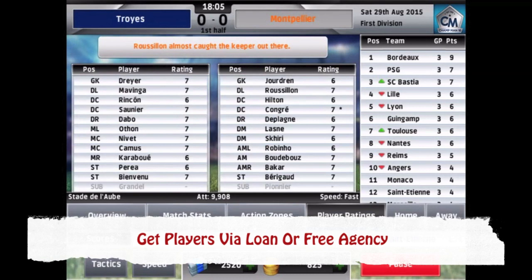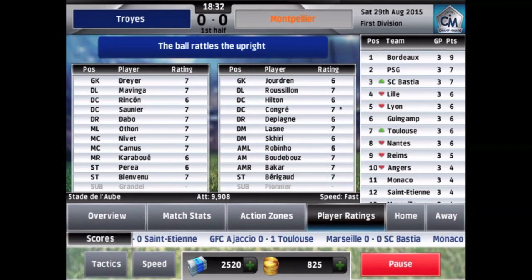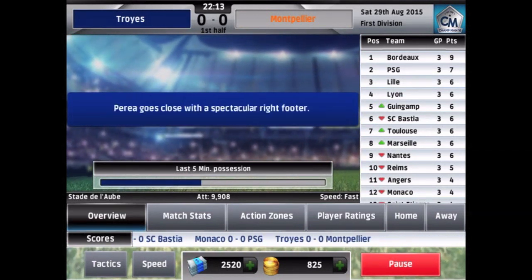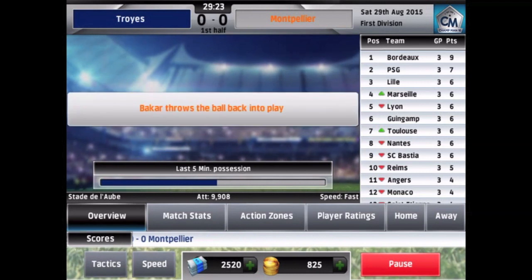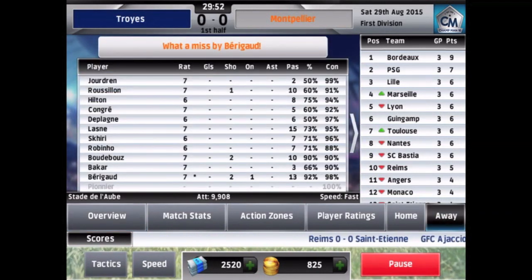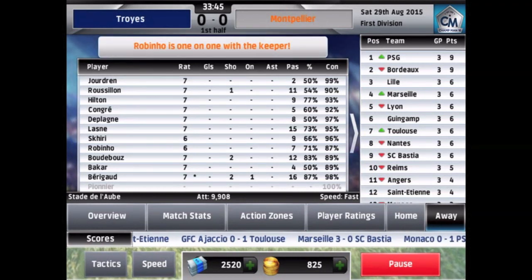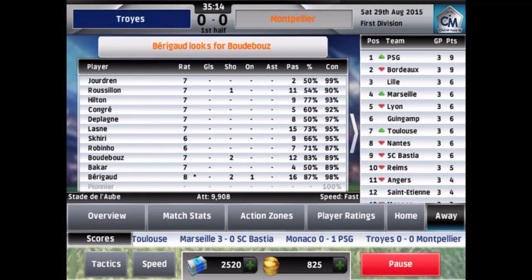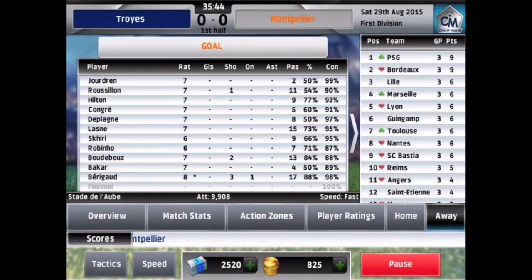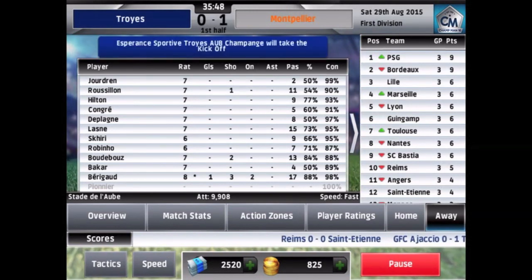Get players via loan or free agency. When you start the game, you won't have enough money to initiate a transfer, so what you will have to do is loan a player from another team. Hit Advanced once you are in the player list, set the status to loan listed, and you will see a list of players who can be loaned out to your team. You can also check the free agency scene for some players to beef up your team.